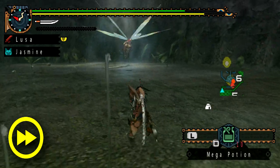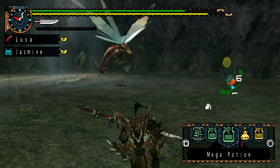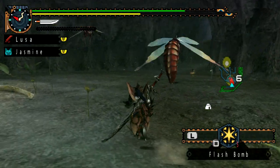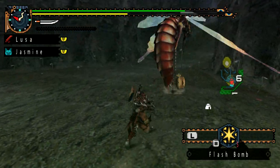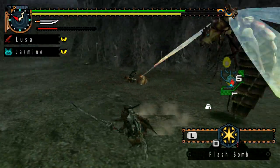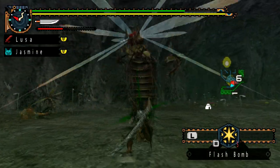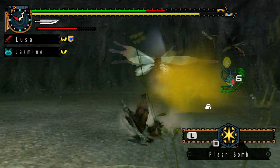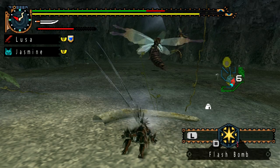Here is our Queen Vespoid — look at her, she is massive. She doesn't have a huge variety of attacks, but two of them are going to do quite a bit of damage. You're going to see the first one here, which is this Acid Spray.